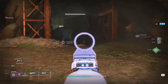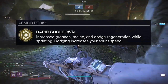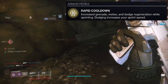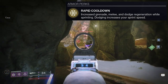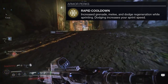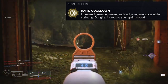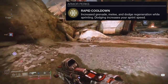The exotic perk is called Rapid Cooldown — it increases grenade, melee, and dodge regeneration while sprinting, and dodging increases your sprint speed. Frosties is basically Hollow Fire Heart, but you just run instead of having your super up. Technically, Hollow Fire Heart is still better because you still get a buff even when your super isn't up, and an even better regeneration when it is.